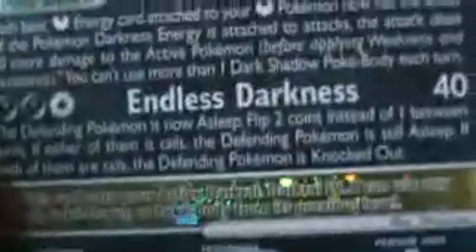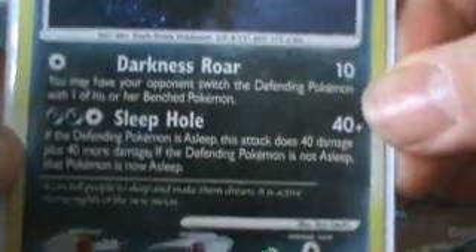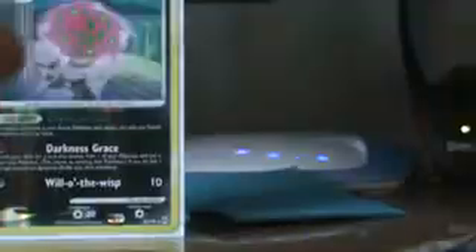Then, Darkrai Level X promo — this one was also a game winner for me with its Endless Darkness attack. Then, this Darkrai from Great Encounters. They both have to do with making your defending Pokemon asleep.